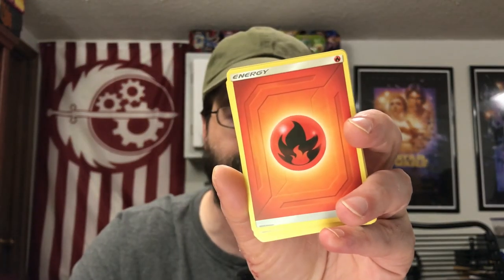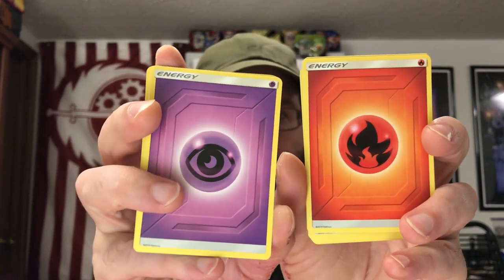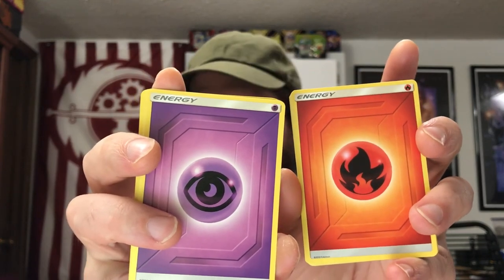As a Sun and Moon deck, it's going to have 20 energy. In this case, we're dealing with 15 fire energy and only 5 psychic. So you can tell this deck is going to lean heavily towards the fire side — 15 fire, 5 psychic.